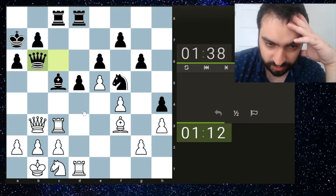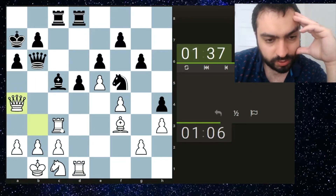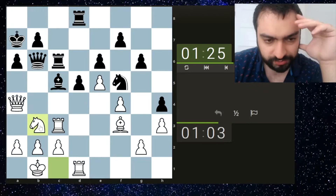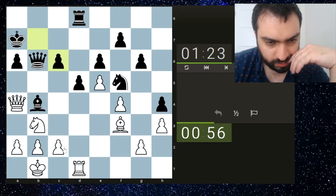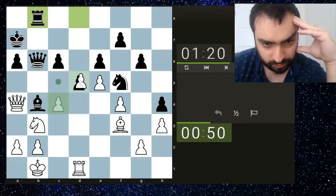Actually the queen is still pinned so maybe come back - I don't see why not. Overall not so accurate by me but it's not too bad. Now queen b4 can't be played because of knight takes c5, so that's important. Okay here I can just take. They do this but maybe this - the point is taking and then taking here.